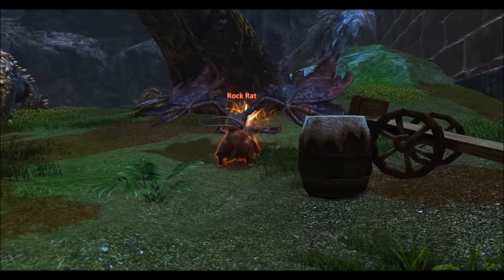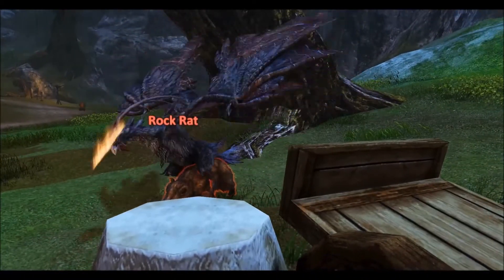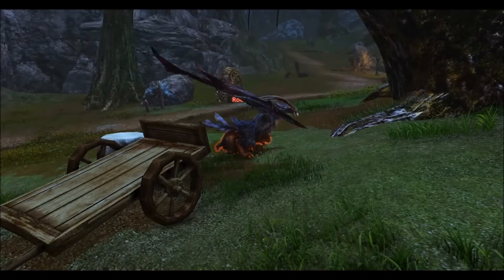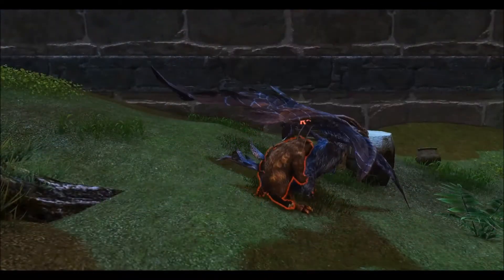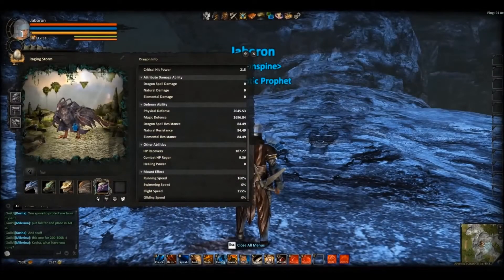This is what he is like in combat, depending on what kind of skills he has. When I caught the dragon, it had 160% ground speed and 255% flying speed.